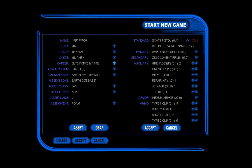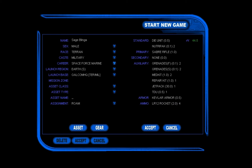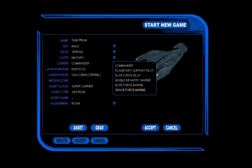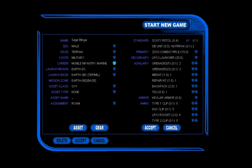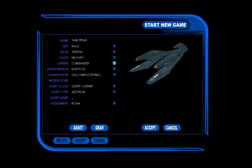You can also be the elite force marine, but that's for another time. There's also a space force marine. I think all the marines are pretty much the same except the space force marine might have some neat little extras — like a jetpack. Mobile infantry marines don't have jetpacks; jetpacks allow you to fly around in space, kind of like Space Engineers. So we'll stick with the military commander for now for our first playthrough.